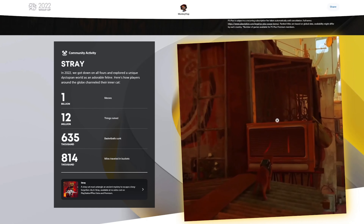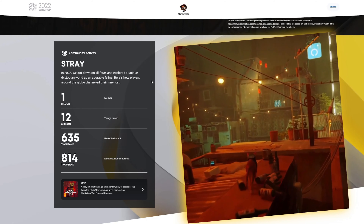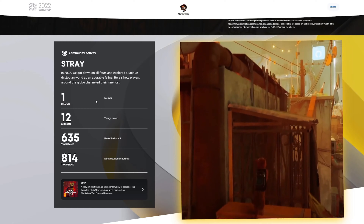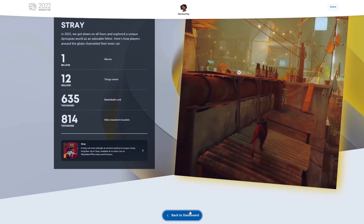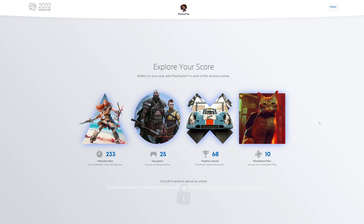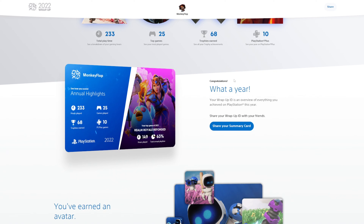Community activity in 2022 — this section covers all four categories, including Stray. There were over 1 billion meows — can you imagine hearing 1 billion meows at the same exact time? Once you visit all four of these sections you're granted your annual highlights card. Everyone's card is going to look different depending on what your top game is. If you're on Instagram and you share your stats on your stories, definitely tag me and I'll repost them.